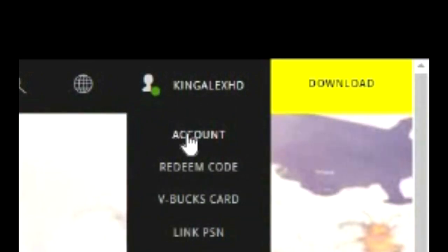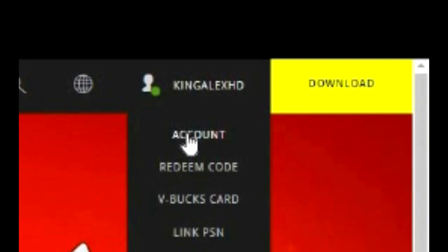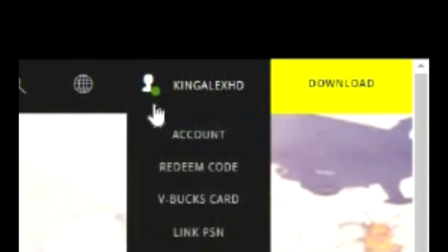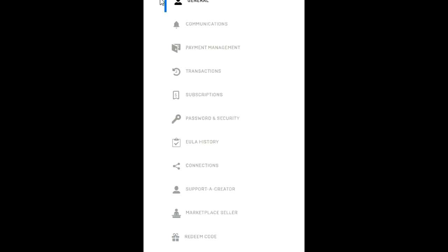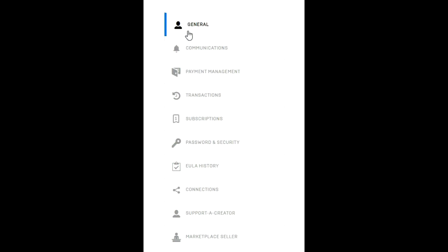Once you click on Account, I'll tell you what to do next — it's very simple. Some people are a little confused and don't know where to start. Go to the Fortnite website, sign in with your PlayStation, Xbox, Nintendo Switch, or PC, then go to your account. Click on Account and proceed to the next step. You should see options: General, Communication, Payment, Subscription, Password, Security, Connections, and more.